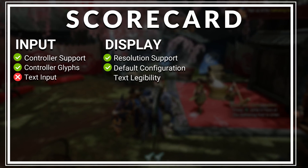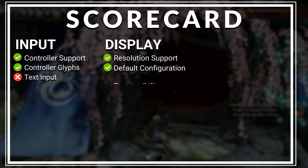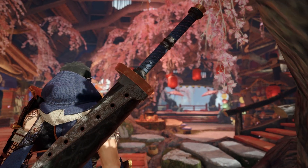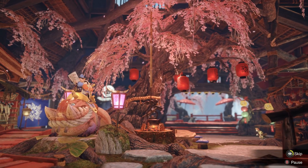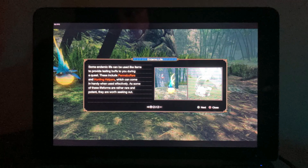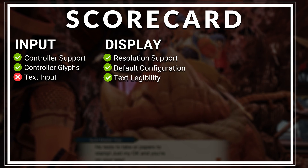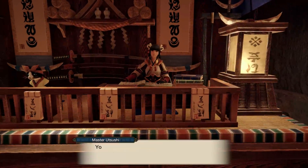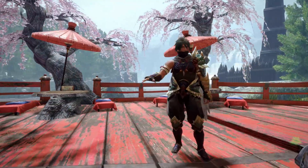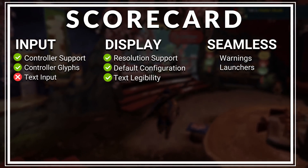The final display test is legible text, which is important for this game because there is a lot of text on screen. Once again, this game is aided by appearing on Switch first — the text had to be legible on the Switch's screen, and so it is very legible on an 8-inch screen for the PC port as well. Another pass for Rise. The final category is Seamlessness: neither of the two tests here apply to this game. There are no compatibility warnings and there is no launcher, so Rise gets another easy pass.